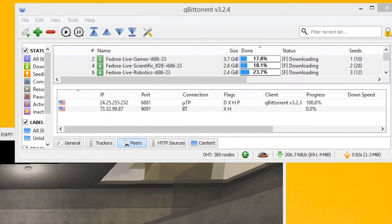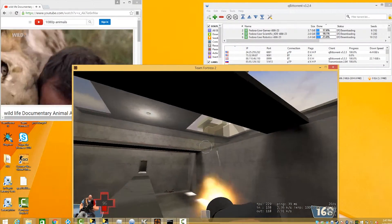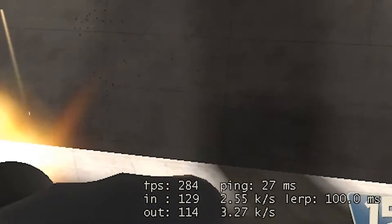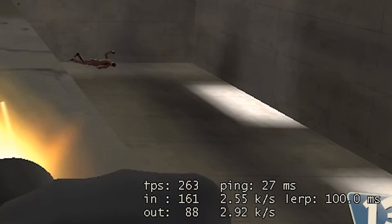But with Killer, you can run a download, an HD video, and a game at the same time without impacting your gaming experience. As you can see, your ping is still low and the game remains fast and responsive. This is because Killer's Advanced Stream Detect technology is identifying gaming packets in real time and prioritizing them correctly.